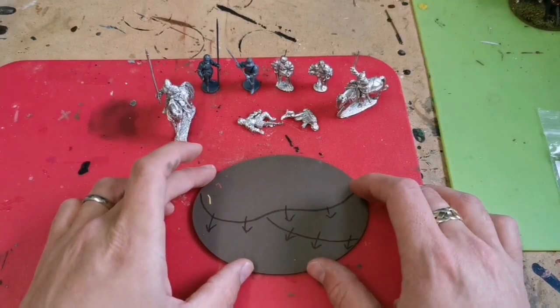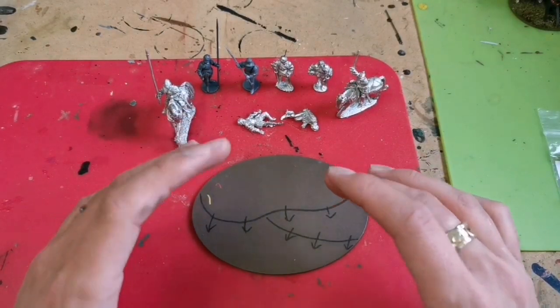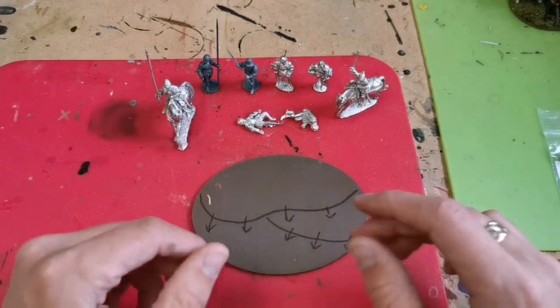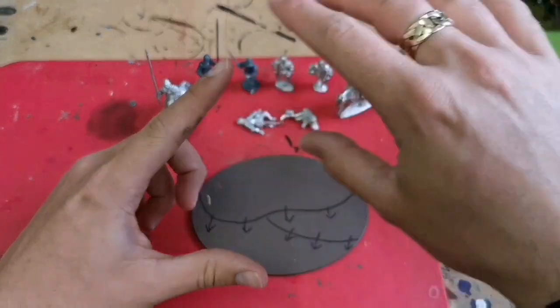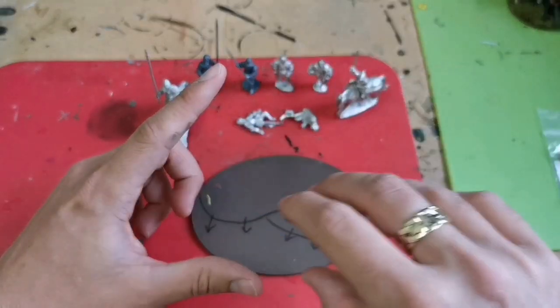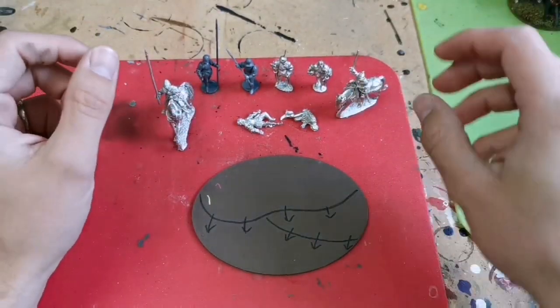I want to have a kind of movie poster thing going on. If you look at ensemble film posters — things like the Avengers, X-Men, Star Wars — you have this triangular setup where the main character is quite big at the top and all the supporting characters are around the bottom, gradually getting bigger and bigger. That's what I'm going to try to go for.